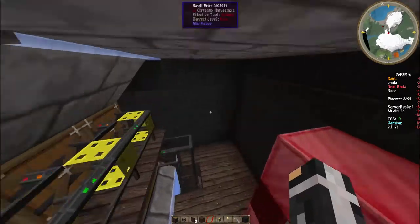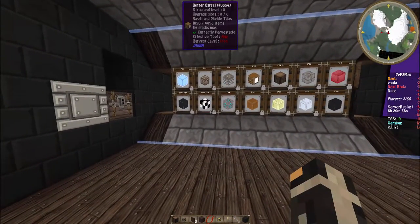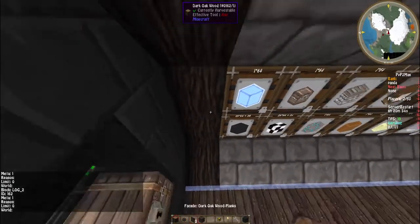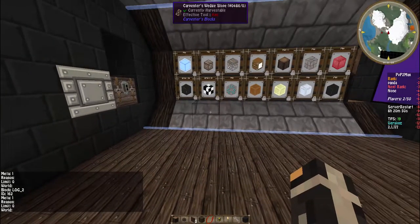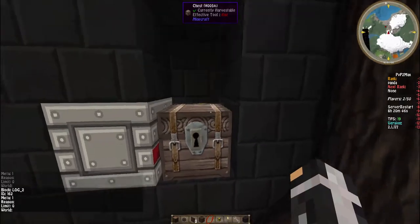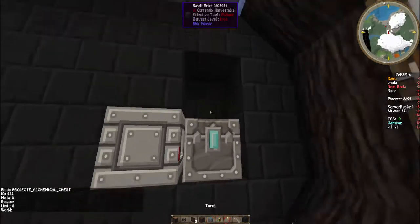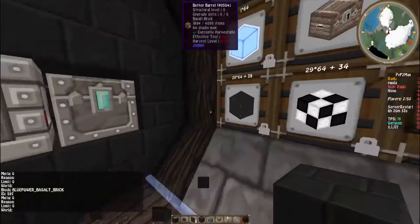If you guys want an in-depth tutorial of how to actually build this and not just a quick guide, then by all means post it down in the comments and we will show you a more detailed version. This is pretty much as quick as it gets — it's super simple to build. This could be any chest type; it doesn't even have to be this one. I was grabbing an alchemy chest — personally I'd probably use an alchemy chest because in this texture pack it looks better, and you can open it while it's underneath.